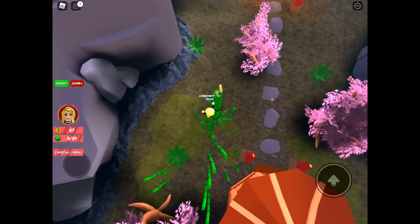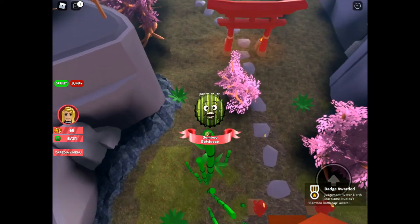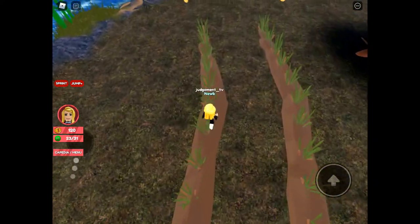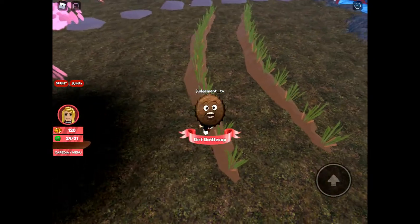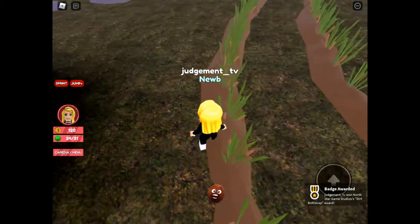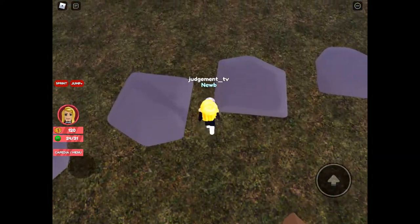I will give the developer credit - I do like the map and I hope they expand it and make it bigger and add more bottle caps. Making our way down towards the river, you'll see some kind of dirt beds with some plants growing out of it - that's where we'll find Dirt bottle cap. And then just at the end of that you'll see Rock bottle cap.